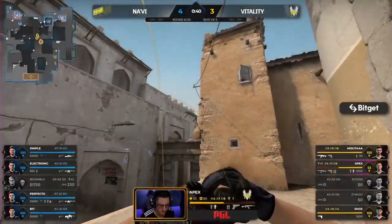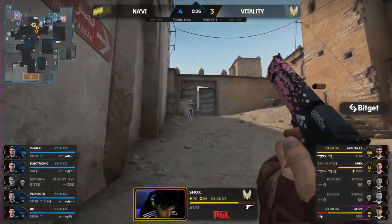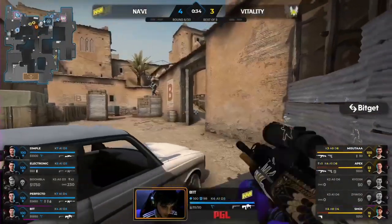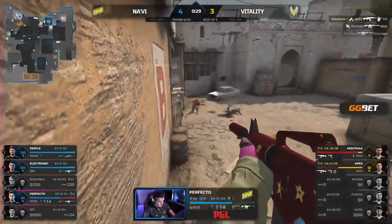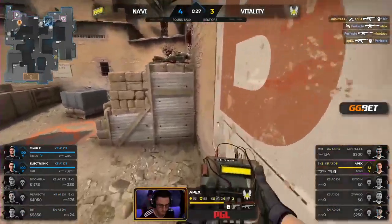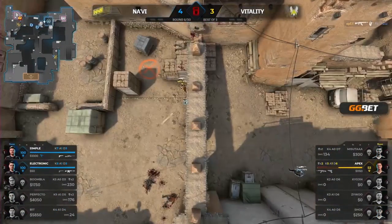This is Na'Vi's round now. Vitality looking to flip the script, advancing in. It's Bit — tested. Connects a few. Here they come. That's a big one. Need the second. It's only Apex now. They're gonna go for this — it's winnable. It's going down. This is within the realms of possibility.